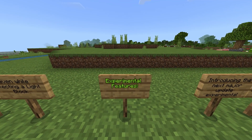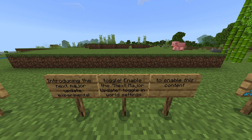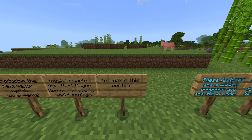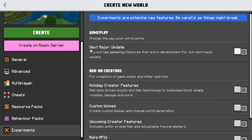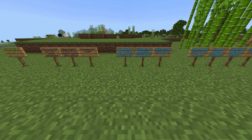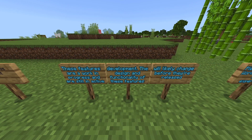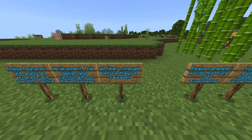Important, listen up: experimental features. Introducing the next major update experimental toggle. Enable the next major update toggle in the world settings to enable this content. Once you're in the create new world screen, scroll down to experiments gameplay. Previously with spectator mode, it's no longer spectator mode — it's actually referring to 1.20. If you want to test those features, make sure you have this turned on. These features are a work in progress and are still in active development.